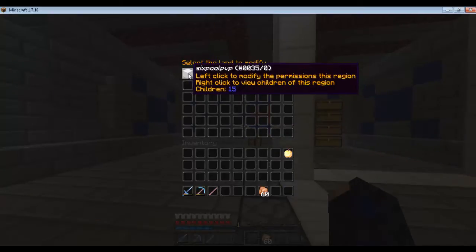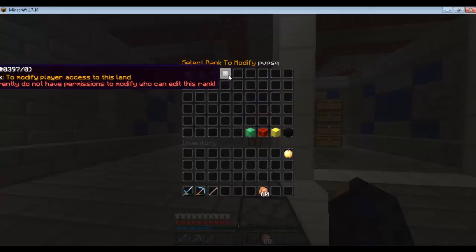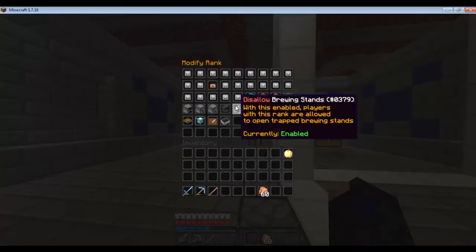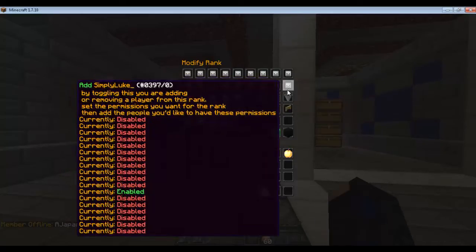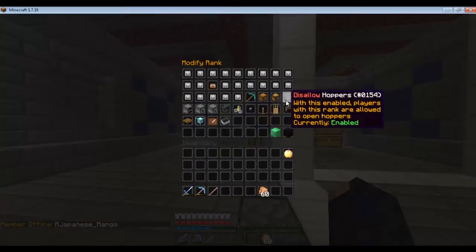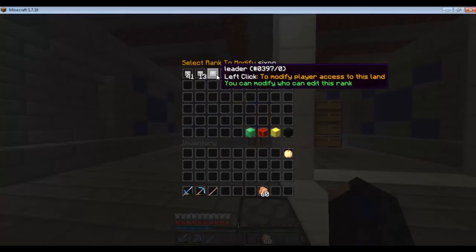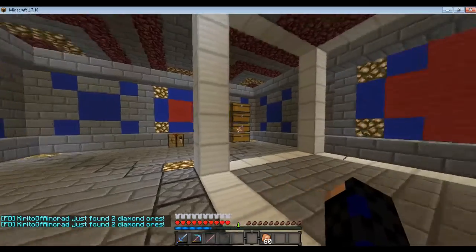Go back to the original claim — I'll start at this one since it's still the test. Left click it. I don't have access on this one, so I'll go back to the other one to show you. For this one, it says 'six pool' is the leader, but I'm able to modify if I want to. He can do anything on the entirety of the base — he doesn't have to go through and give himself a rank to every subclaim. And that is it on ranks as well as subclaims.